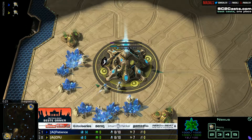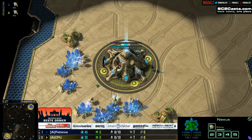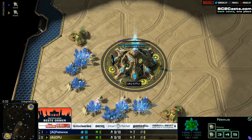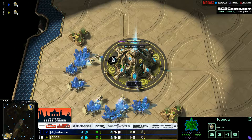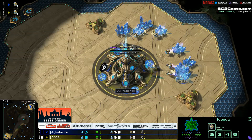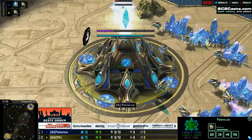Welcome back ladies and gentlemen to game number 2 of this best of 3. It is the first round of the ESL Pro Series. Spawning to the lower left, representing Alien Invasion we have CPU, and to the top right also representing Alien Invasion we've got the blue Protoss player Patience.